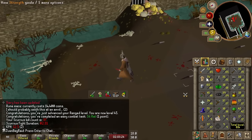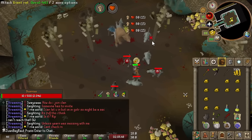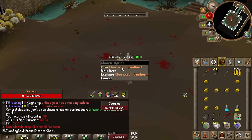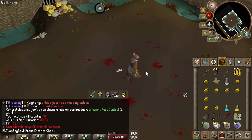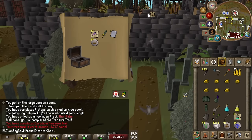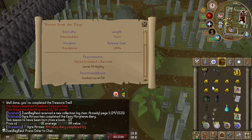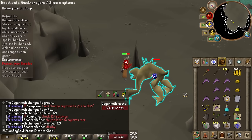I completed a Combat Achievement called Sit Rat - kill all 6 rats back to back within a short time of each other. I got a clue scroll too - let me try that out. Nothing really good unfortunately, but there's an Armadyl page. That's not completely useless because I can easily do the Lighthouse quest and then put it in the book, so I technically keep it. Horror from the Deep quest is done - also got 46 Ranged.